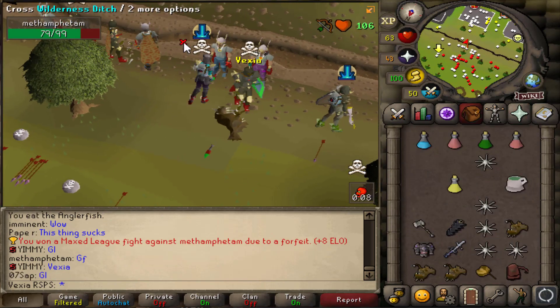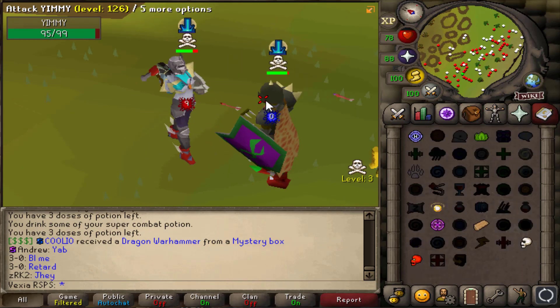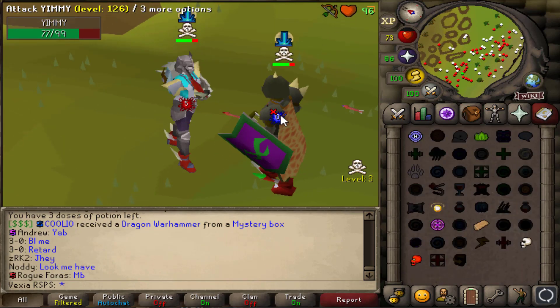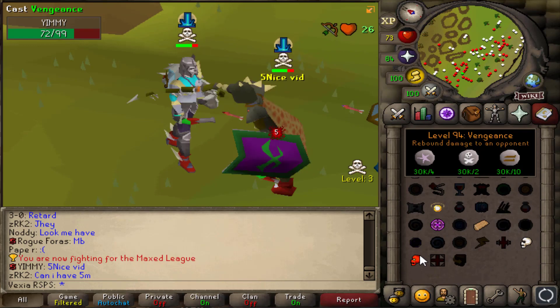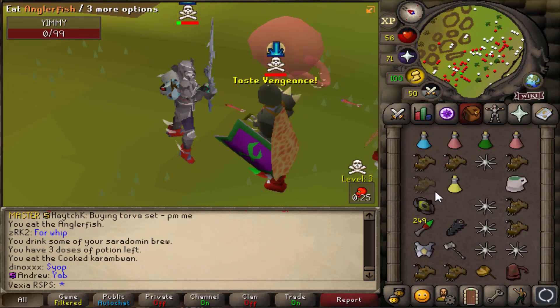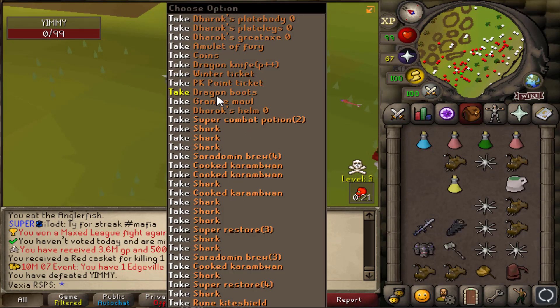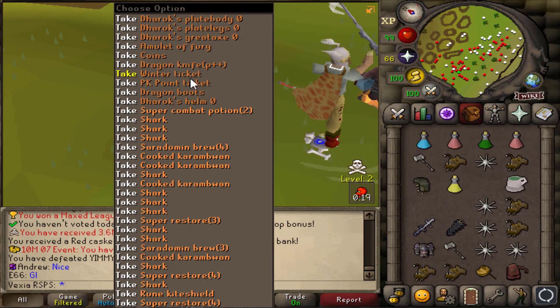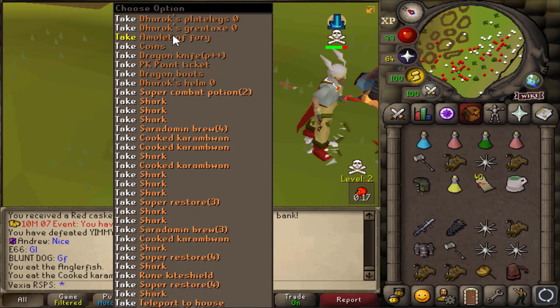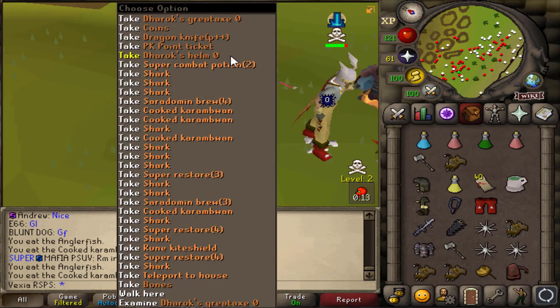He teleports. Now we're fighting a guy called Jimmy — good luck to him. Let's see if we can bust out the 85 or 86. Oh, if I didn't triple eat right out of that vengeance... and I misclicked the cape as well. I need to start warming up before I go PKing, bro.